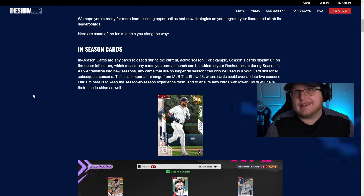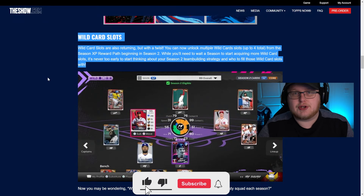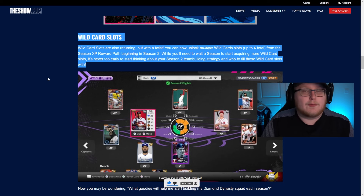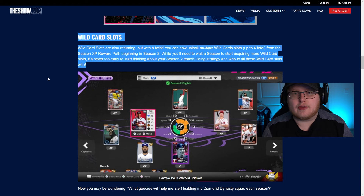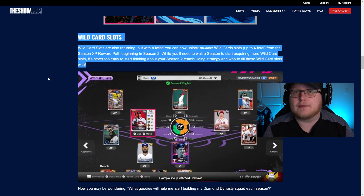Anything from season one cannot be used in season two. However, there are four exceptions. We saw one wild card slot in MLB The Show 23, and it seems they've taken a lot of feedback and upped it to four now. When you're going into season two, you could bring four players with you — probably 99 overalls. According to this blog, you start the season with one wild card slot, but as you progress the season XP reward path, you can unlock up to three more.